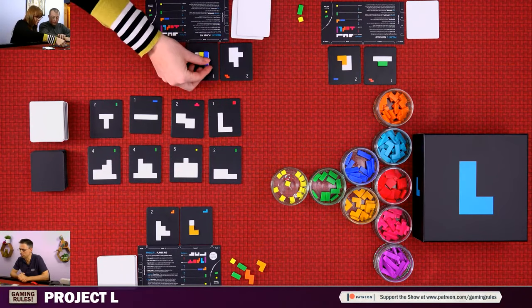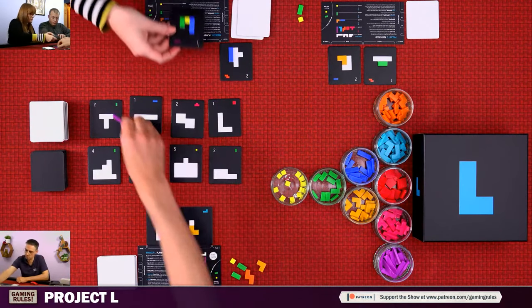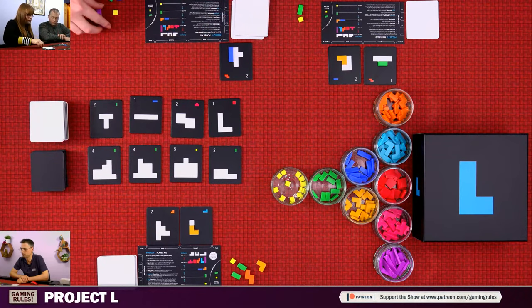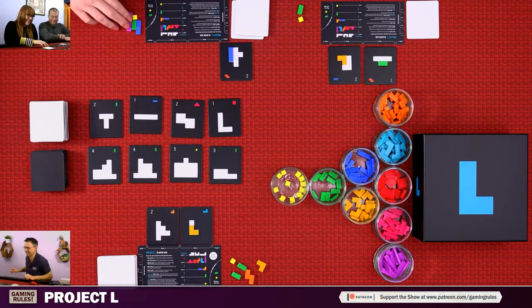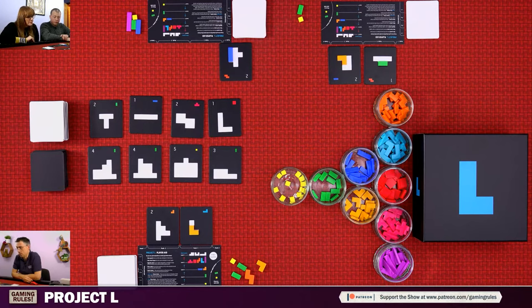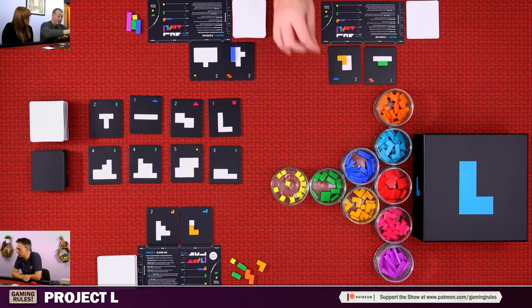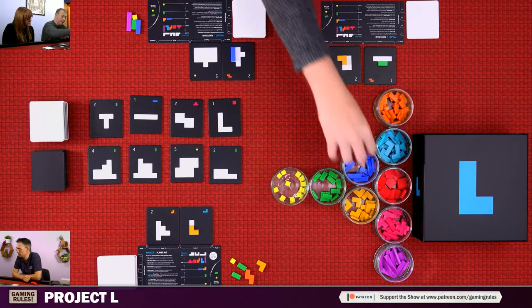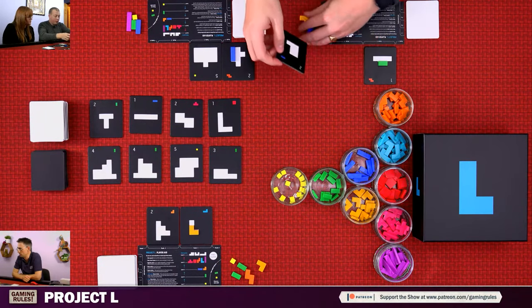Gemma takes a master action placing one piece on each, then places another piece. The black tiles are worth a lot more points. Nick upgrades his green piece into a blue one as action one, then completes a puzzle as actions two and three, taking pieces back including an extra blue.